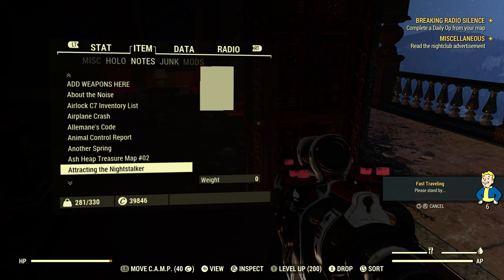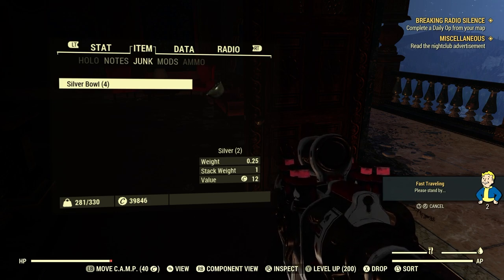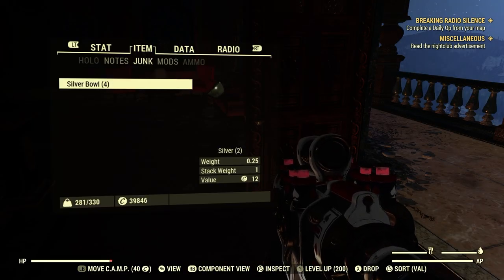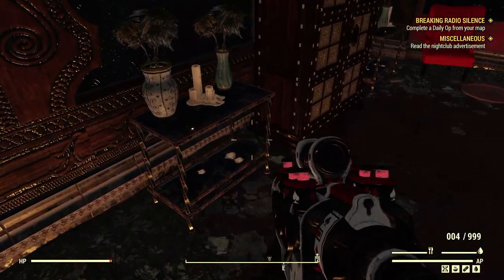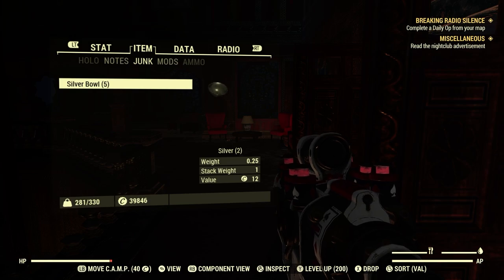Let's check our junk items — silver bowls give 2 silver each. We had 5 bowls, so that's 10. Let's head back to camp to scrap them. You can also go after ghouls — Morgantown is a great spot, with silver forks, knives, and spoons dropping from them.